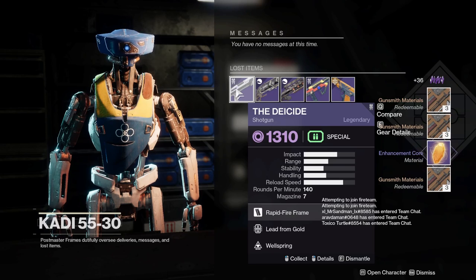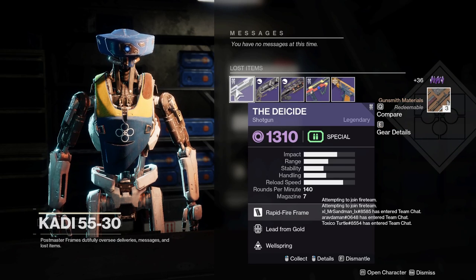Have a look at this DS Diver — again not the roll I'm searching for: lead from gold, wellspring. No other weapons here that catch my eye at all, so I'll see you guys when the inventory is full again.